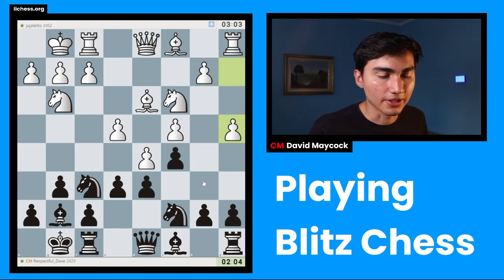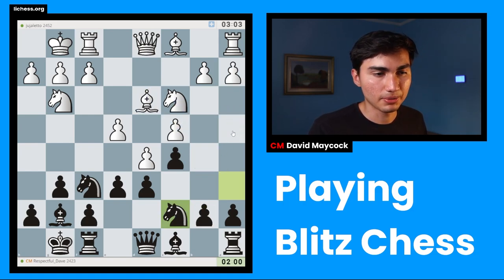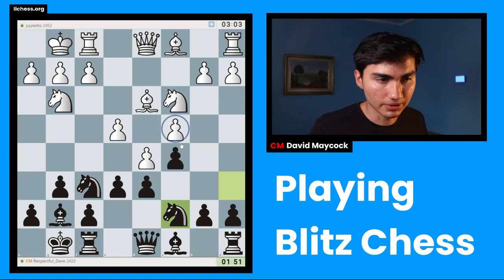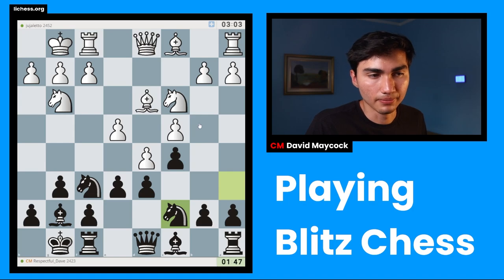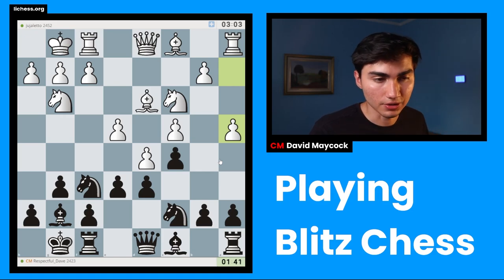So A4 is preventing B5 ideas. You're going to say: David, B5 now? There's no way that's going to happen — White has three pieces protecting that. But it teaches you that just because something's not happening right now, it won't happen in the future either. At some point White may want to move one of those pieces and stop worrying about B5. So that's why you give that task to a pawn, which happens very often in chess in general.